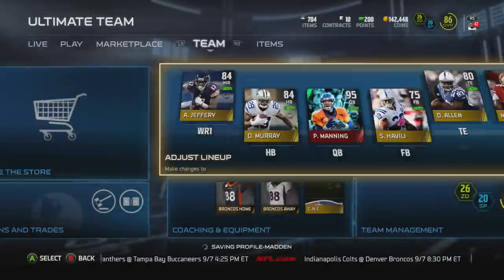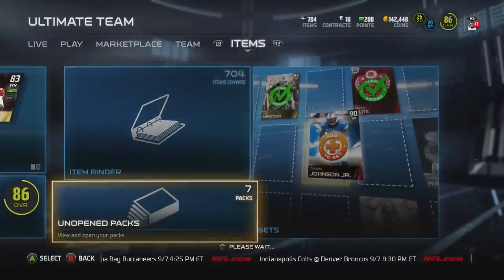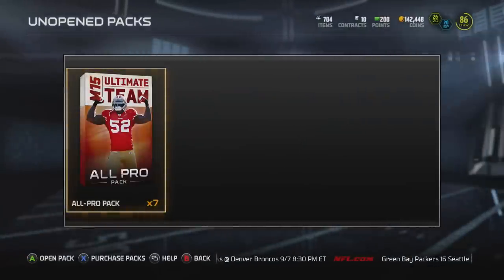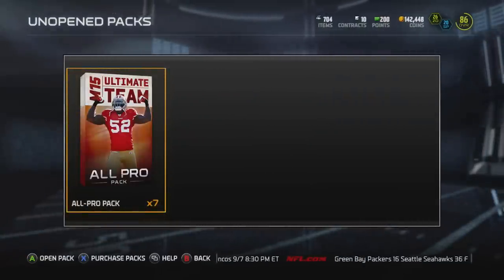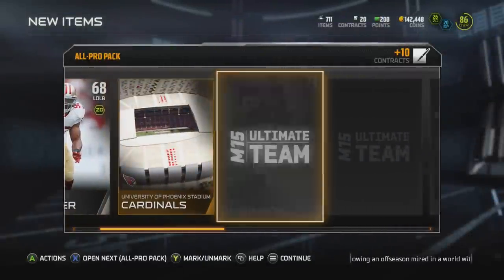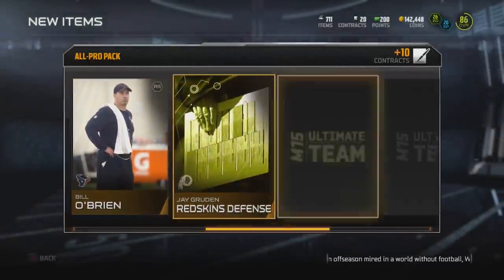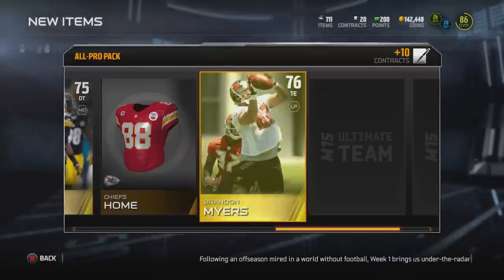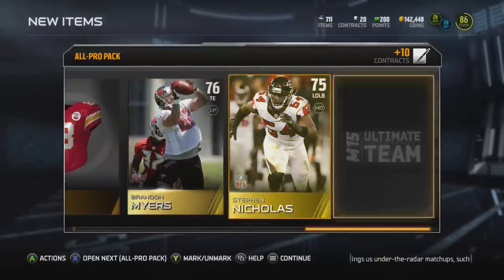In our last pack opening I ended up buying an all pro pack bundle — it's 15 packs. We ended up opening eight the other day and didn't get anything. A lot of you guys were commenting saying you got two to three elites, so I'm due to get one in those final seven packs. We're going to have 21 chances at getting an elite, or getting that new legend John Randall, and also the other legend John Mackey.